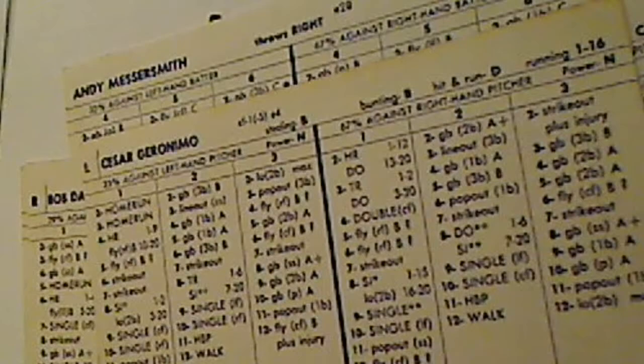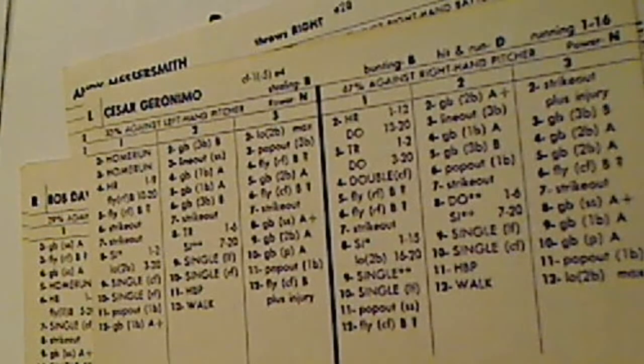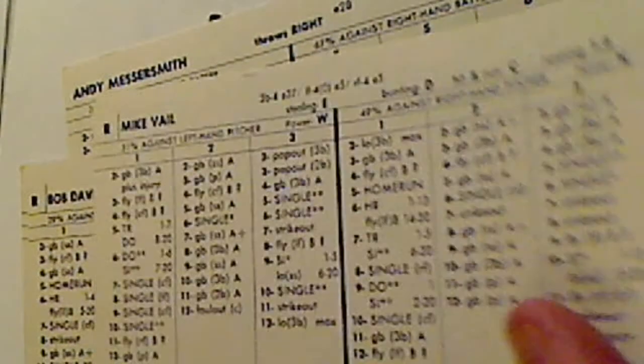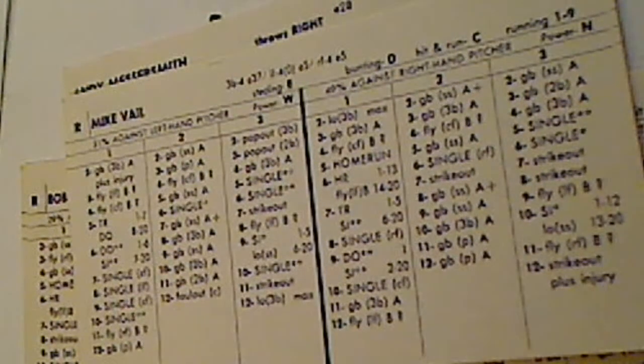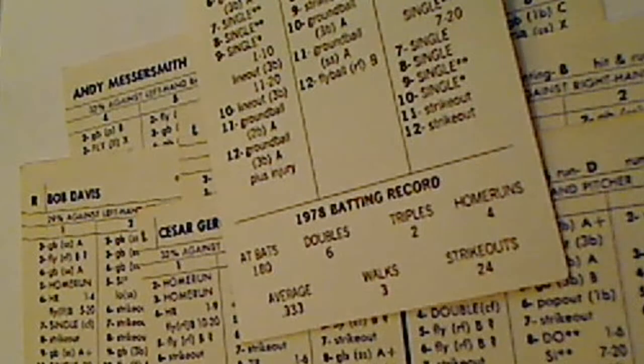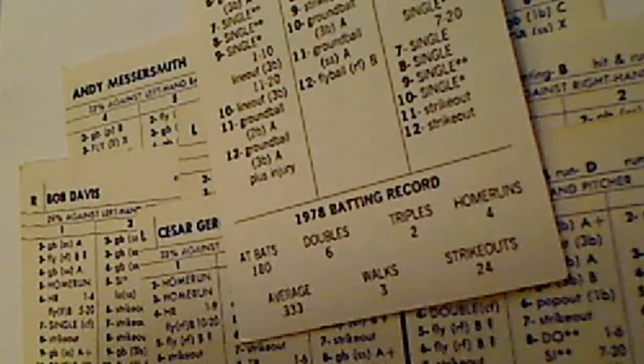You had Cesar Geronimo as your center fielder — great glove, and he could even hit left-handed pitchers. Your other two guys: you had Mike Vail, who had a fantastic year, but is in a fringe role now. He hit .333, but with a limited number of at-bats. I'll explain what we do with players who have exceptional years but you don't want to misuse them because of their having statistical anomalies.